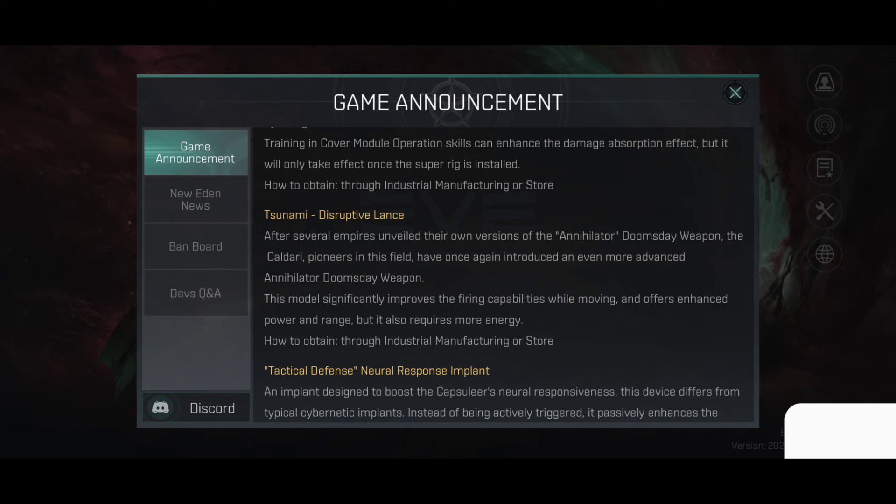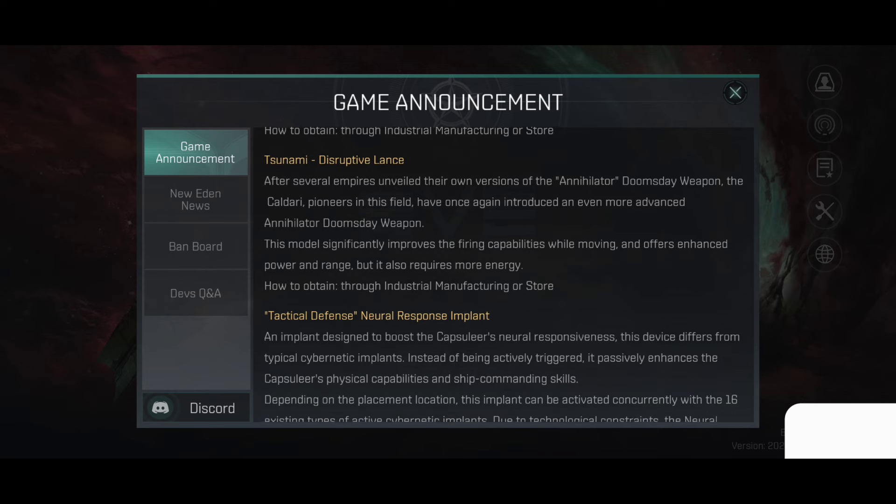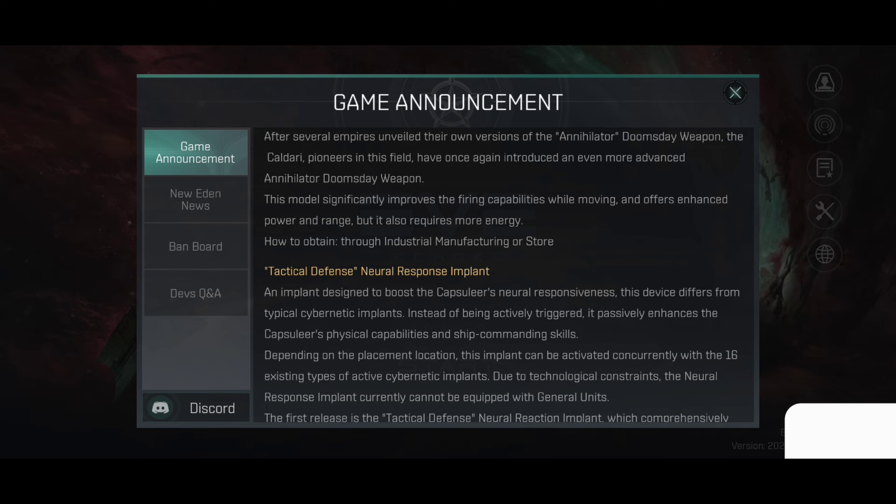Tsunami Disruptive Lands: after several empires unveiled their own version of the Annihilator Doomsday weapon, the Caldery pioneers in this field have once again introduced an even more advanced annihilator. This model significantly improves the firing capabilities while moving and offers enhanced power and range, but it also requires more energy.